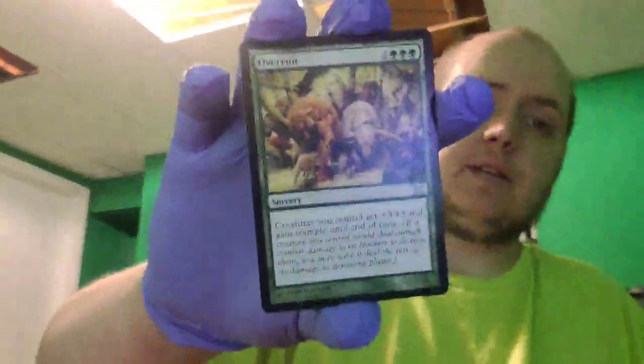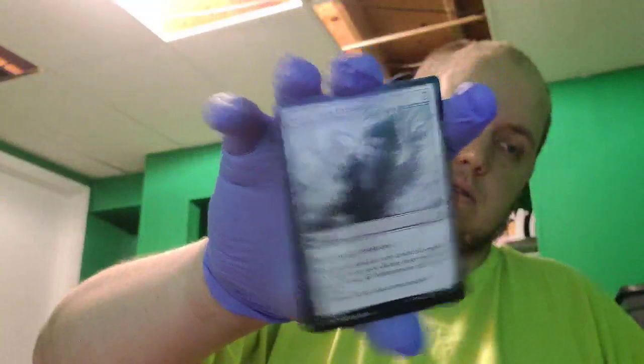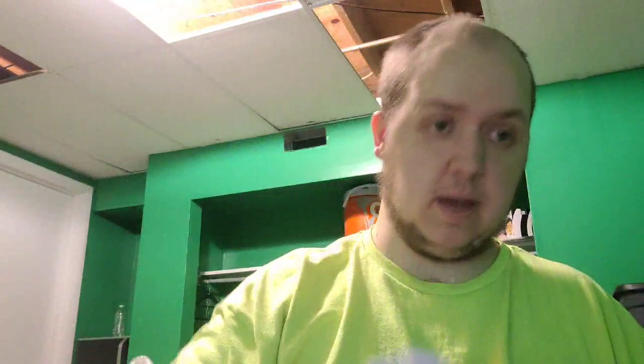We have three or four Overruns — creatures you control get plus three, plus three and gain trample until end of turn. And three Scour from Existence — exile target permanent. Those are commons. The last ones were uncommons.